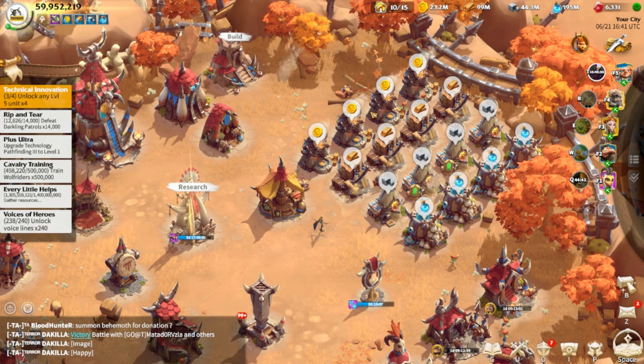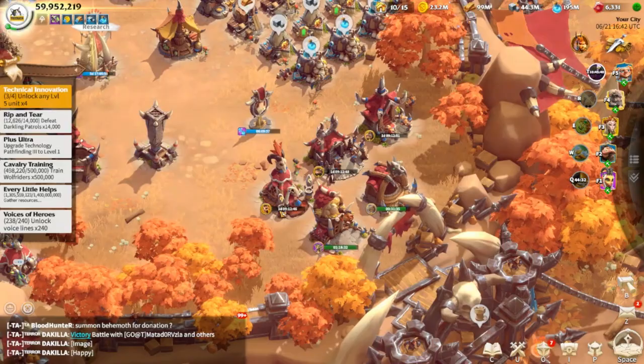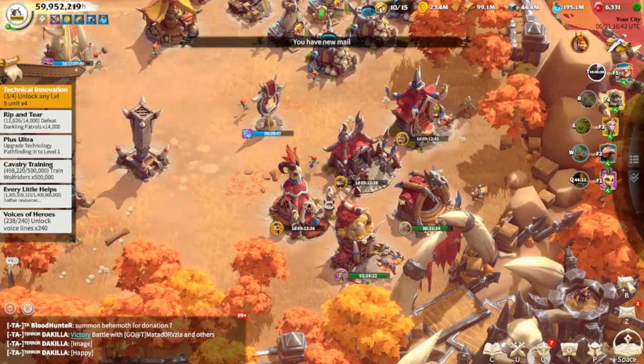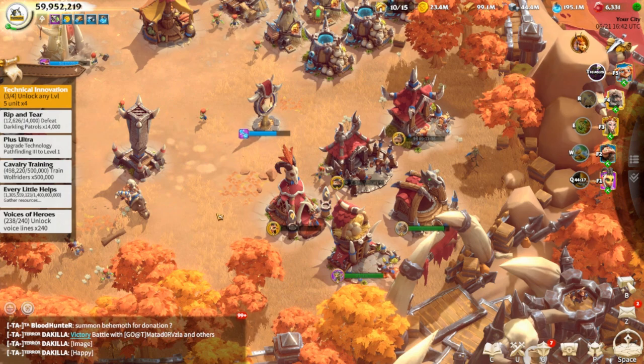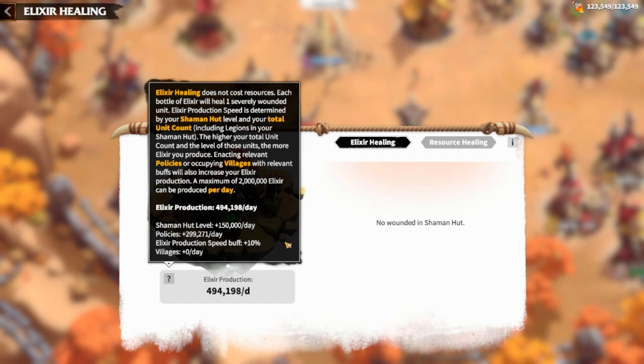The number one tip I would highly recommend in Call of Dragons is to always keep your queues full — for training, for policies, for research if you have anything to research, and for buildings. You always want to be training troops as much as possible. There is no threshold of troops you can have in Call of Dragons, and the more troops you have, the better it will be for your hospital capacity, because hospital capacity scales with your legion amount all the way up to 2 million troops.